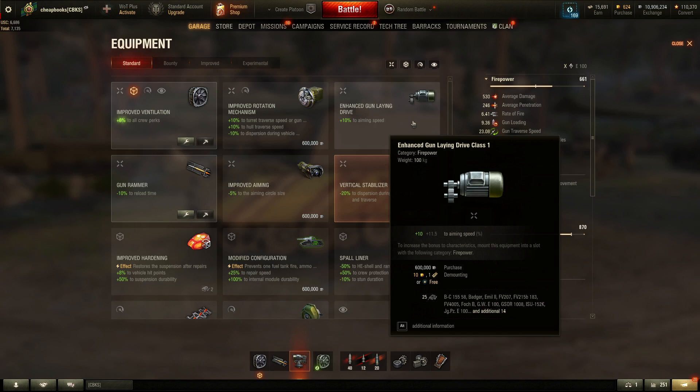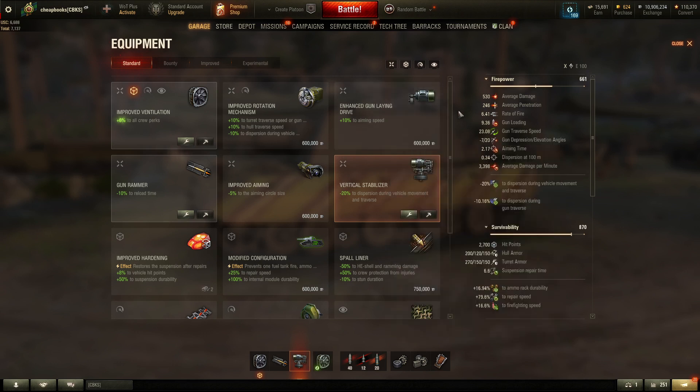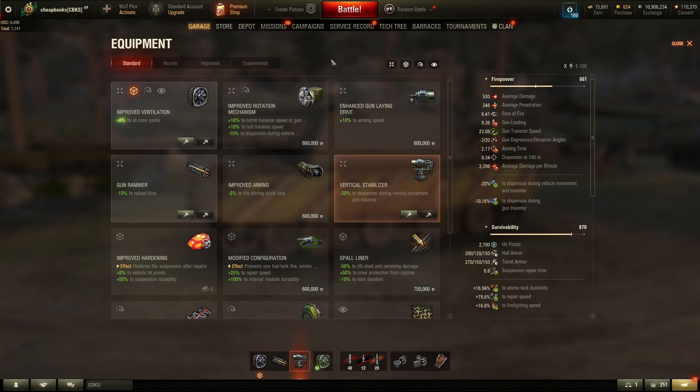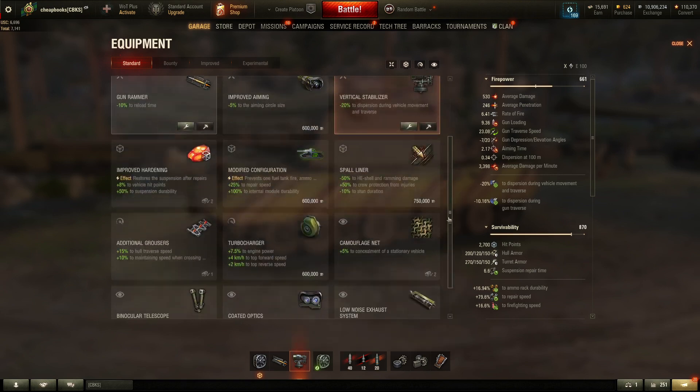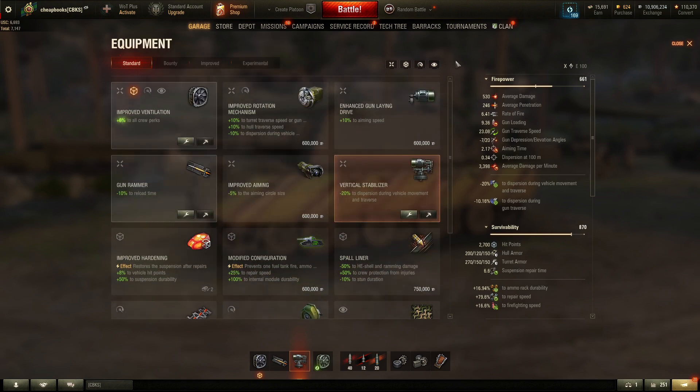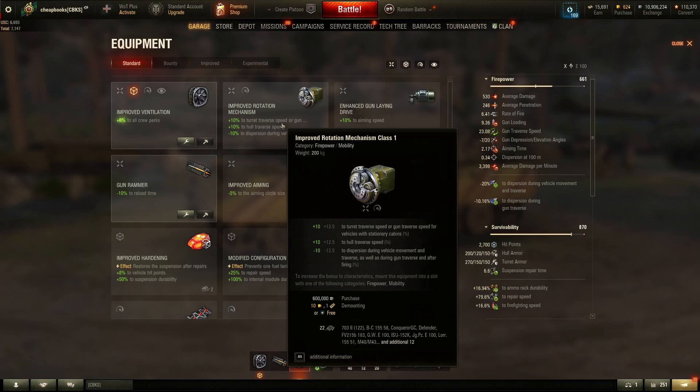I would definitely go with the gun rammer instead of the gun laying drive. You don't snipe long distance with this vehicle, so the gun laying drive gives you no benefit — you get the most benefit from it the longer you wait and the further the enemy is. The improved rotational mechanism gives some dispersion benefit and lets you rotate a little bit faster, but if you use a turbocharger or additional browsers you're going to get that benefit anyway.